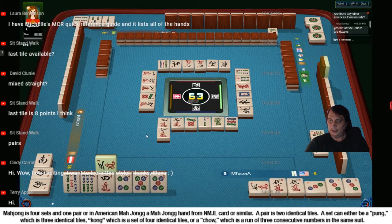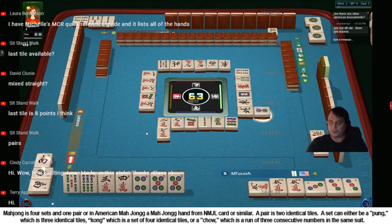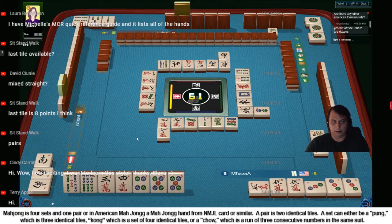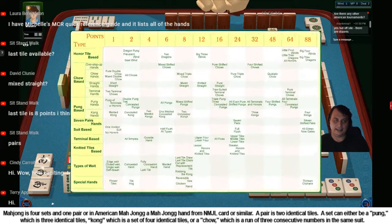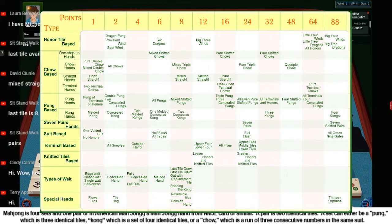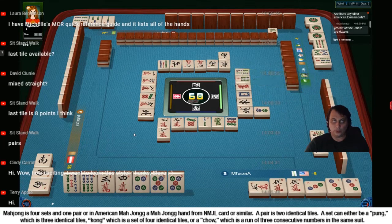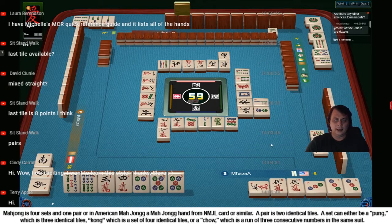Welcome to the livestream, Terry. So playing MCR right now - this is the hardest one, really hard. 88 fans. And even when you know all those 88 fans, it's still hard, because you're getting one point for edge wait, one point for closed wait, one point for single wait - and that's confusing. I think I know how to differentiate those, but I remember that was confusing when I first started.